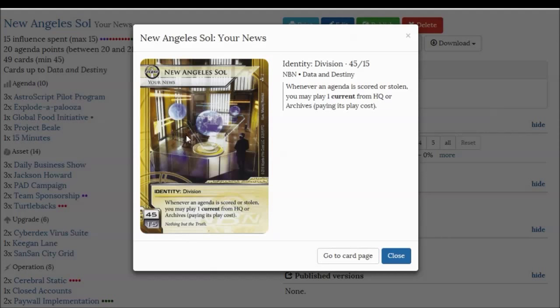You might think this is just the current ID, and that's all you need to know. But there are actually 2 very important things. Firstly, whenever an agenda is scored or stolen — this means you can trigger New Angeles Sol when you score an agenda. Why would you want to do that? Your current will stay on the board. Well, you might want to switch currents midway through the game, and this allows you to do just that without expending any clicks, which can come in pretty useful.